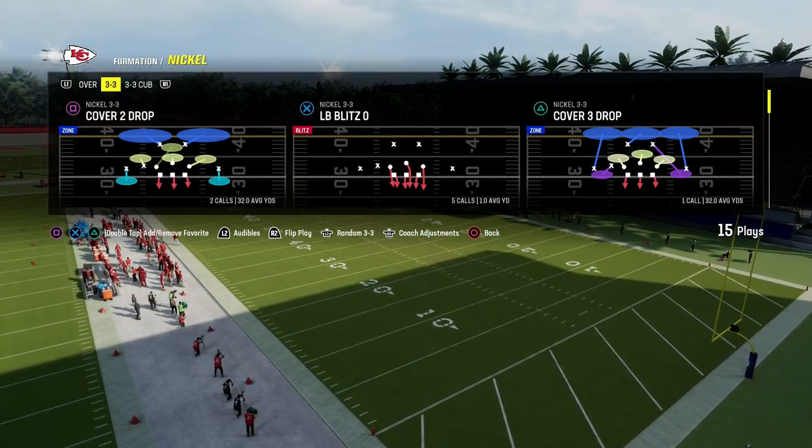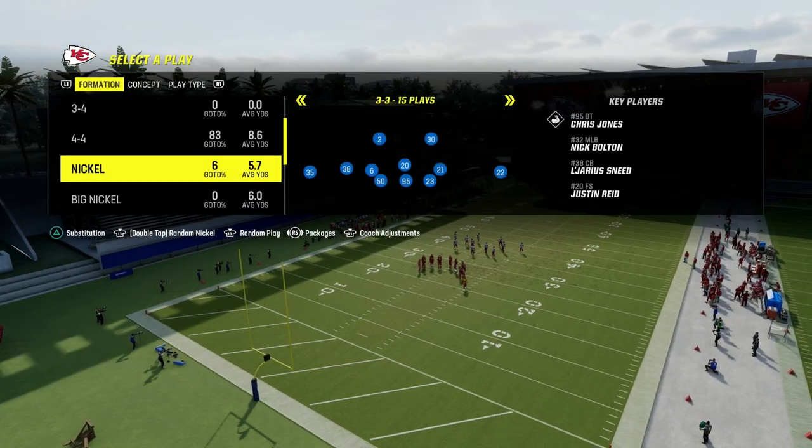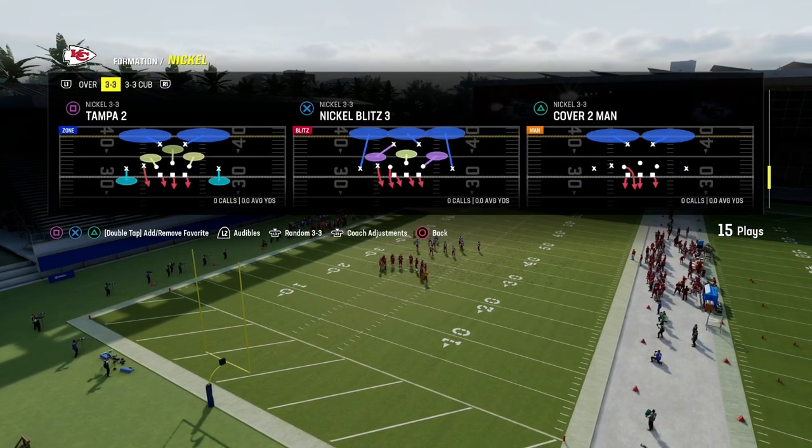We're in the 46 playbook here. For this defense, what I like to do is run this on a base alignment, and we are going to be utilizing the play Tampa 2.